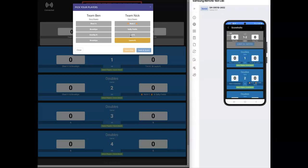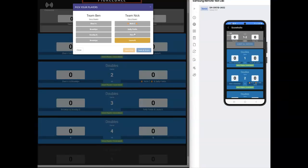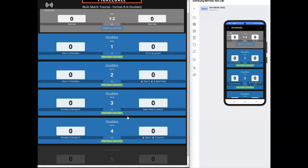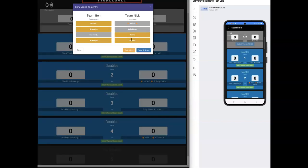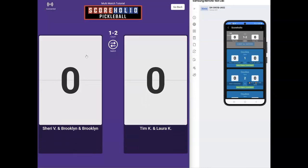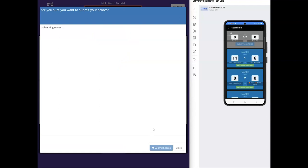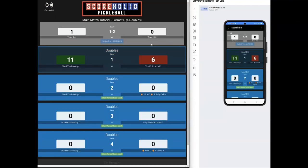You can assign players across matches: Sherry and Brooklyn versus Nick and Sally, and Laura and Sally versus Brooklyn and Scooby. You don't need to save them all first — you can click 'Save and Score' to start playing immediately. These two teams go to courts one and two, set up their matches, then click 'Save and Score This Match' to begin live scoring. When a match gets to 11 to 6 and they click submit, it goes one to nothing for Team Ben over Team Nick.